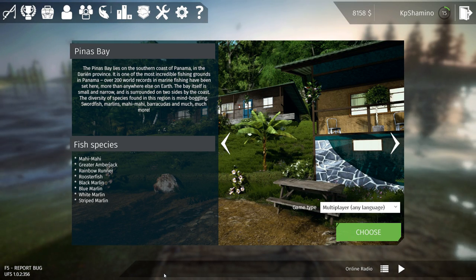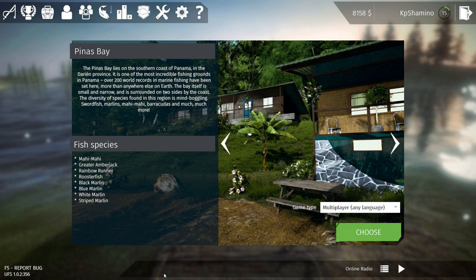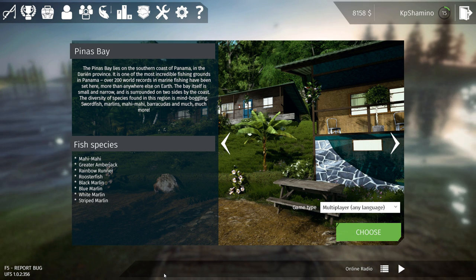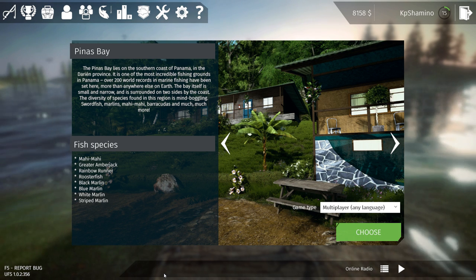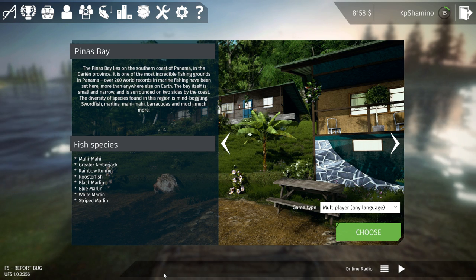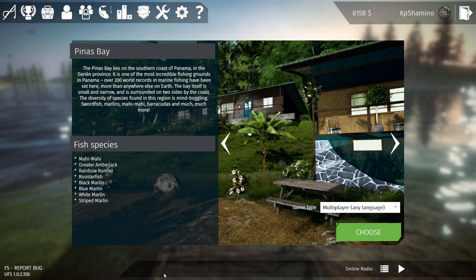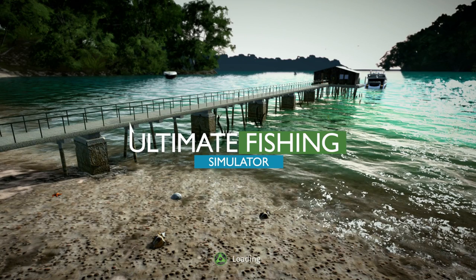Hello guys, KP Shamino here with a new video for Ultimate Fishing Simulator. Today we are going to fish with the casting rods on the greater amberjack and the rainbow runner. We're going to Pinnus Bay because that's where the species are. I'm leveling at the moment to get to the marlins, since they introduced them, but I need a little bit higher gear first.